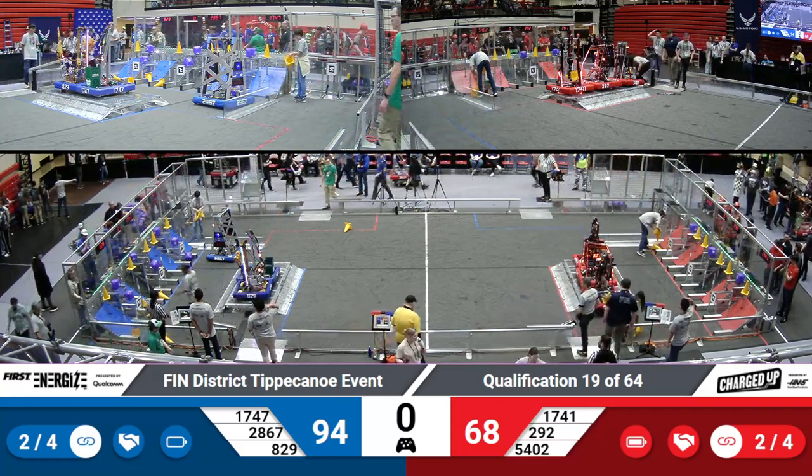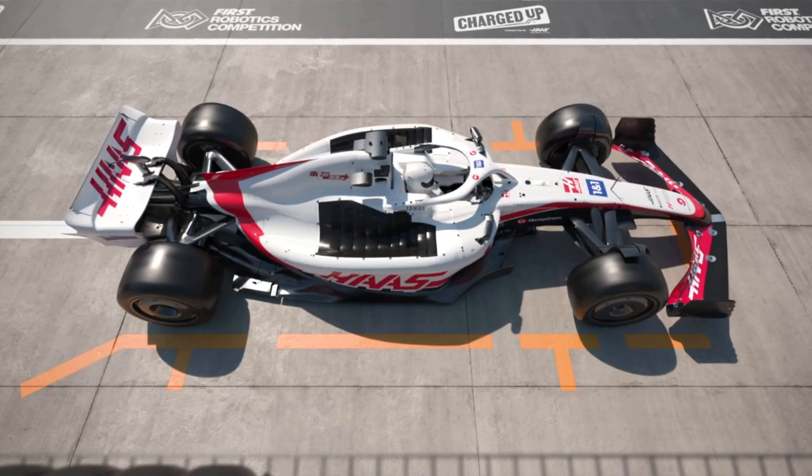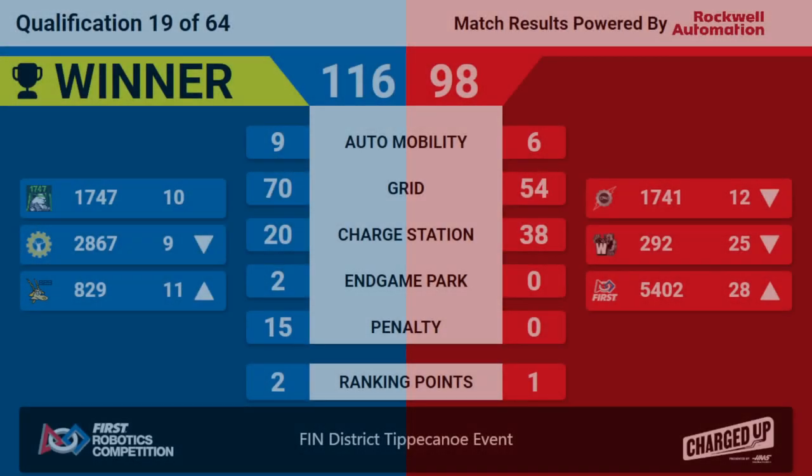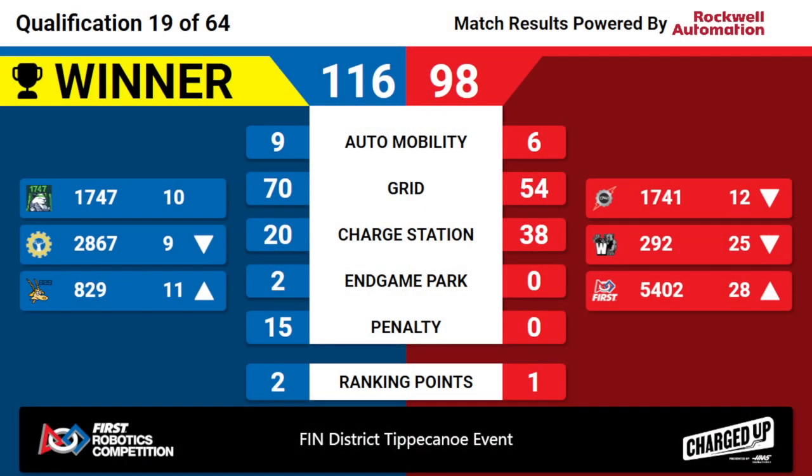All righty, let's see these results — it's going to be a close match. The winner is the Blue Alliance with 116 points. The Red Alliance was able to get 38 charge station points thanks to that triple climb, and still got themselves an extra ranking point.